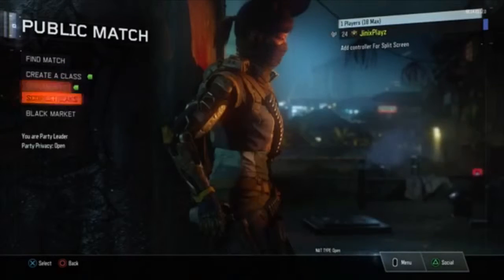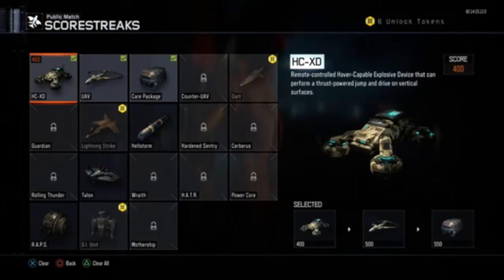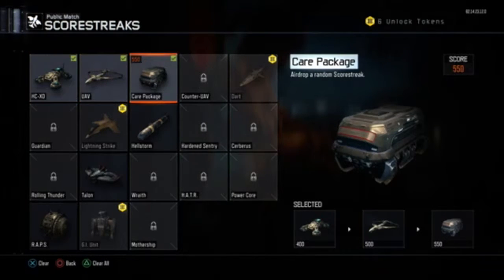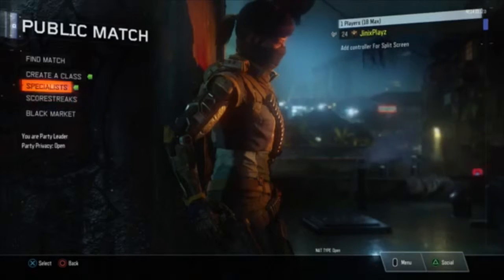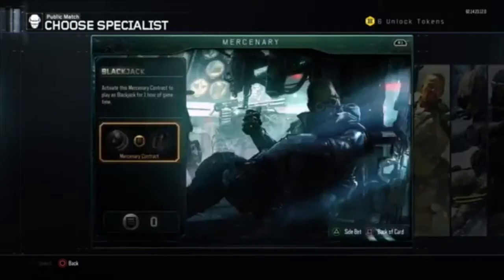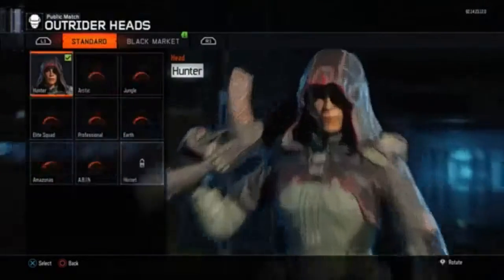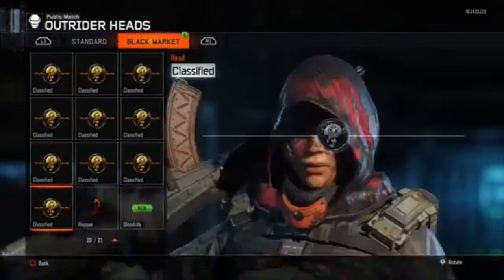Let's go over to scorestreaks. We're going to be using UAV, Care Package, and HCXD. We're going to try and get to a Care Package — it's actually only 500 because that scorestreak meter will give us 50 more points. And then we've got Specialist. I would normally use Combat Focus, but I think I'm going to be using Vision Pulse so that I can see different people around the map.